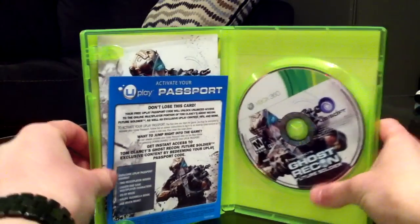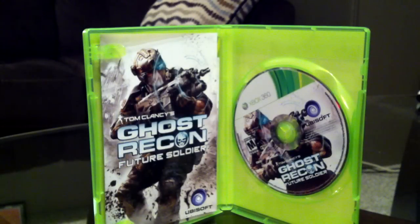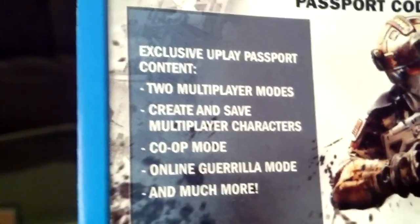I'll open this up — you've got your game disc, very generic case. There's a Uplay passport — I won't show you the code obviously. I already have my Uplay account set up. This is basically your online pass. With the Uplay passport you get two extra multiplayer modes, the ability to create and save multiplayer characters, co-op mode, online gorilla mode, and more.